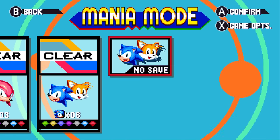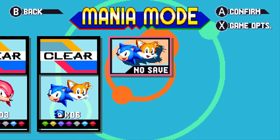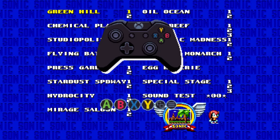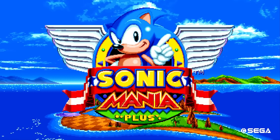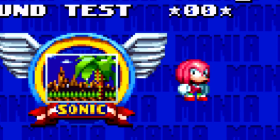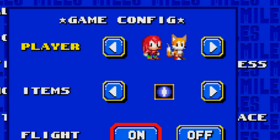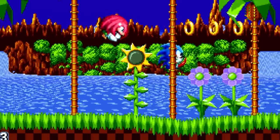In Mania, debug mode and level select, instead of using a secret code or inputs, is actually an unlockable for collecting medals. Enable it in-game in the options menu and hold Y and Start — or X on Xbox and Square on PlayStation. This menu is also designed after Sonic 2 and doesn't feature extra options. You can press Y to scroll through the characters, and when on Sonic you can press X to toggle Tails as a partner. You can't even select Knuckles as a partner.